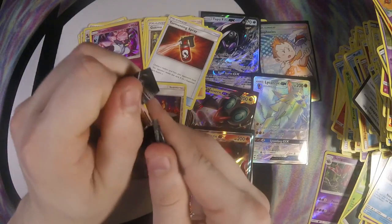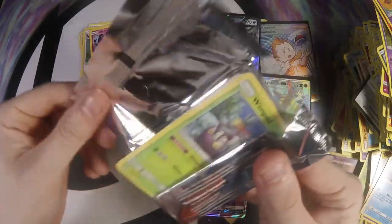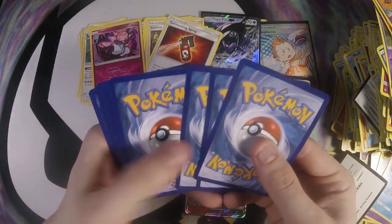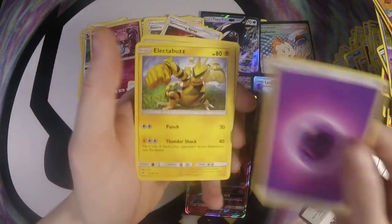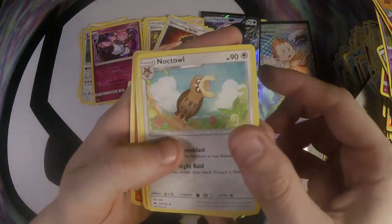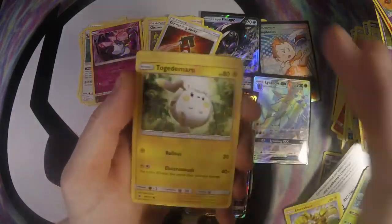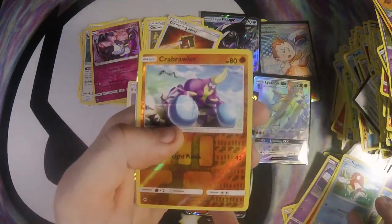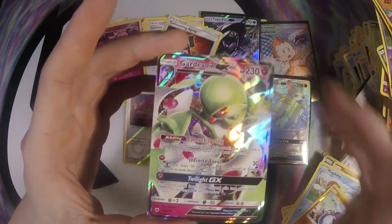And last pack — I'm hoping we can pull a Necrozma to even it out. Psychic, Electabuzz, Noctowl, Simipour, Wimpod, Togedemaru, Croagunk, Pansear, Magikarp, and Gardevoir GX! That is pretty nice.